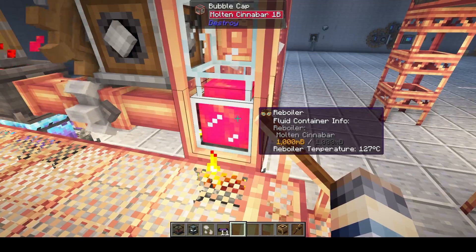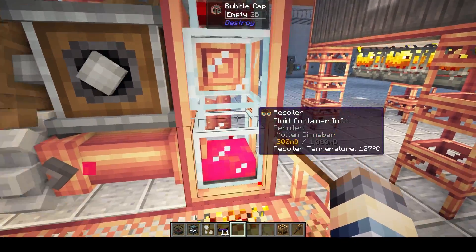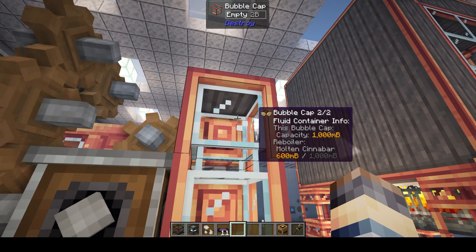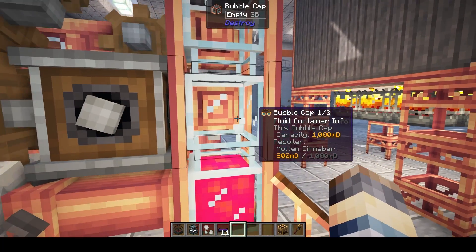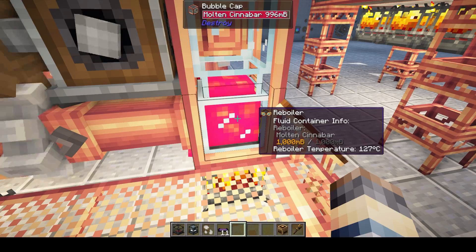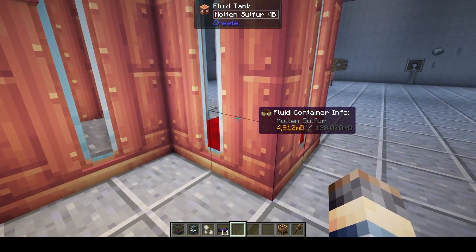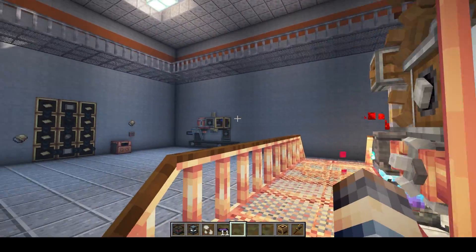If we take that molten cinnabar and put it into a bubble cap — which, again, you stack on top of each other — what it does is take whatever mixture or liquid you're bringing in from the bottom and separates it into different components. For example, if you put water in, it'll give you distilled water and brine. With the cinnabar, it's actually separating it out into molten sulfur and mercury, which we can then use to make our black lights.